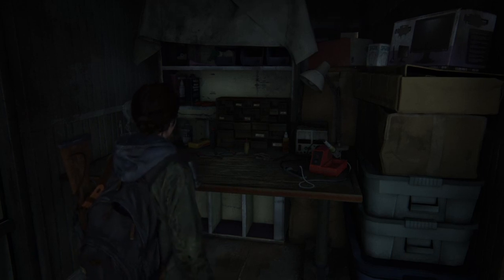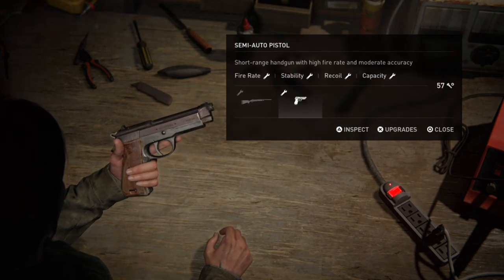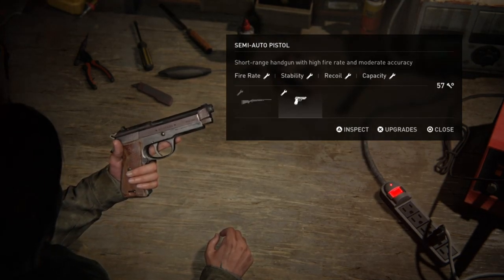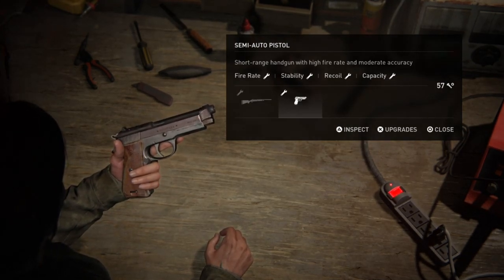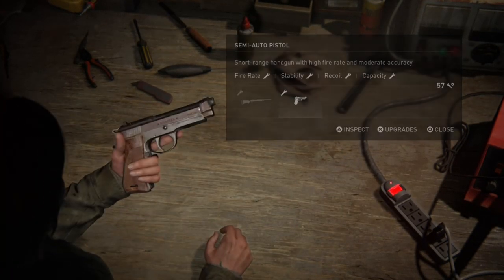The first workbench you're going to find is at the end of Chapter 4, on patrol, once you've been to the supermarket and you come to Eugene's place. This is the first workbench.